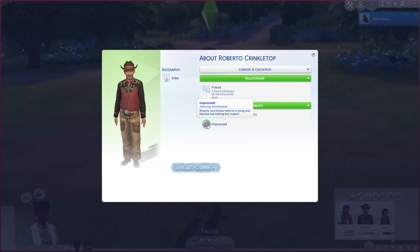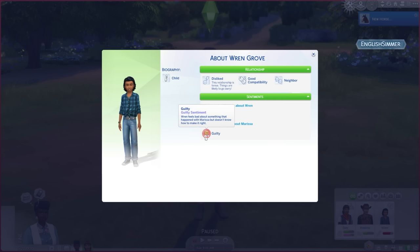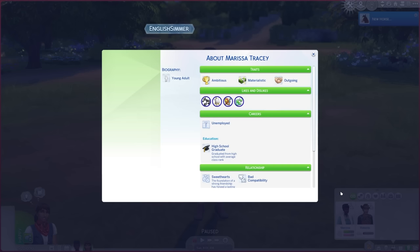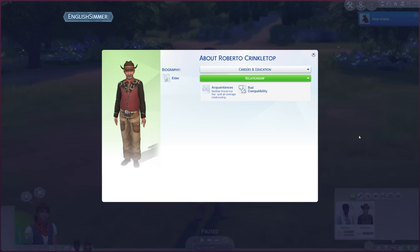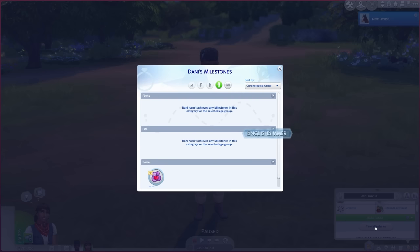Dani's only other acquaintance is Roberto — presumably they want to get to know him to get their name into the nectar business. These two are unemployed because they're focusing on nectar making, and I really wish there was a freelance career for it. I think just to add gameplay beyond rabbit holes and horses, it would be great if clients could call you up and be like 'we need six bottles of your finest nectar' outside of just selling to Roberto or going to a maker's market.